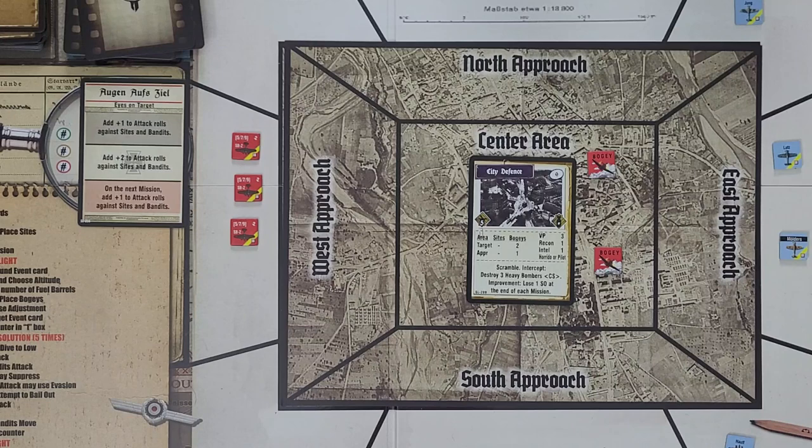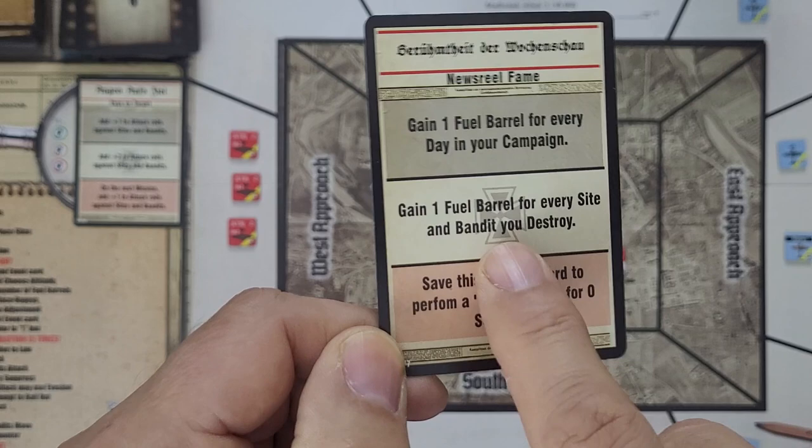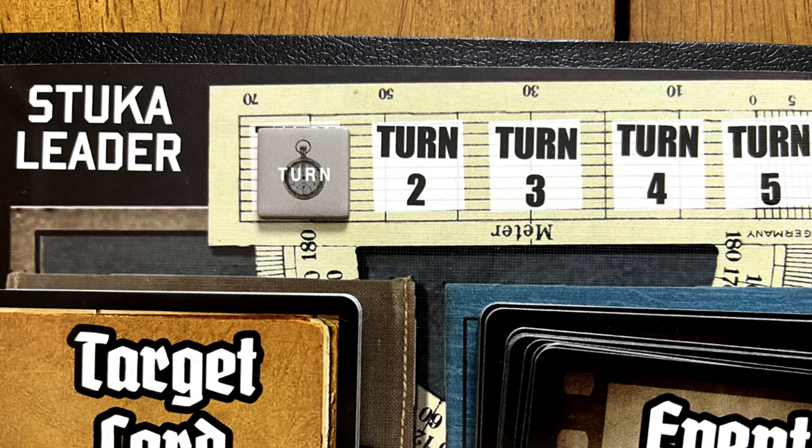We get to the intel sight adjustment, but there are no sights in this one, so we move on and draw an over-target event card: gain one fuel barrel for every sight and bandit you destroy. We have two bandits, so if we shoot them both down, we can recover two of the four fuel just expended for this mission. And we go to turn one — nothing to do here except movement, so we'll skip to the movement phase.